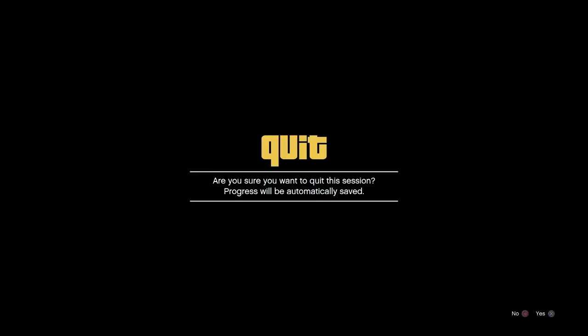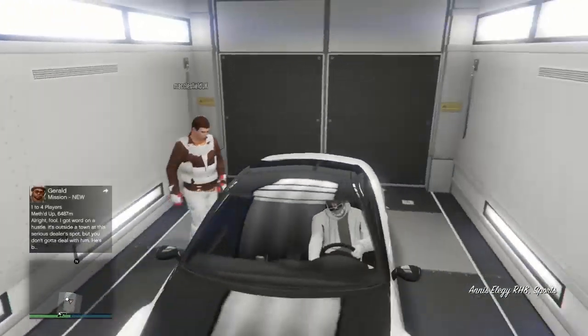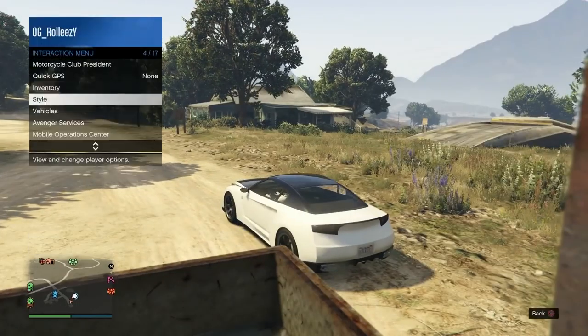My friend got stuck on a black screen, which is happening to many people. If your friend gets stuck on a black screen for more than a minute, it's probably not going to work — just back out and you'll both spawn in the MOC. The way to fix this is to hop into my vehicle and drive out. You want to drive out of your bunker, request the MOC, then return it to storage. You can also buy a new vehicle in the MOC — I've done that and it's caused it to work as well.